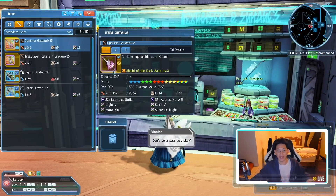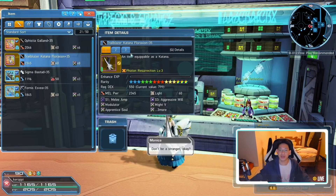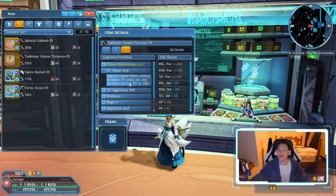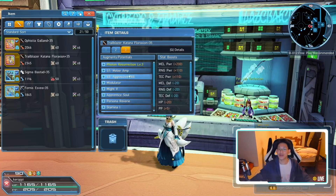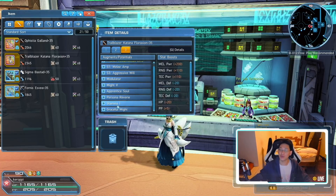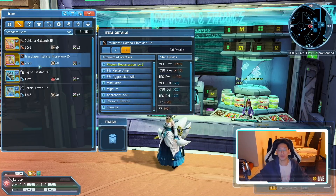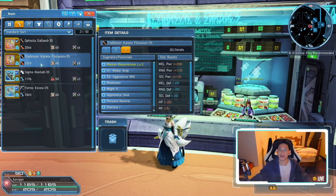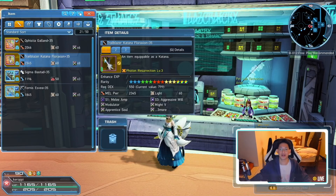Looking at the Trailblazer weapon, going to the third page — Melee 200! Melee Amp is active and we get the extra 2%. Now I need to switch out Stamina 1 for an S2 ability, so I lock the Trailblazer weapon first to avoid accidents.